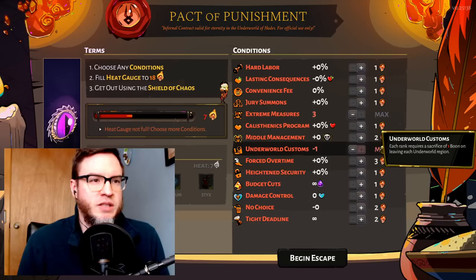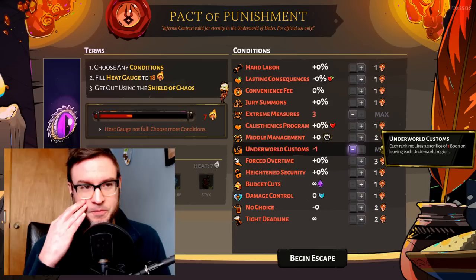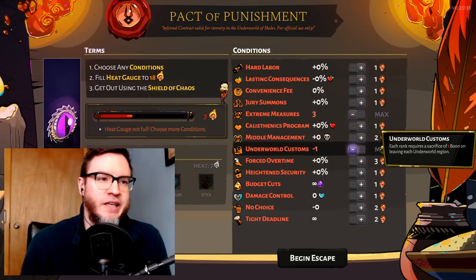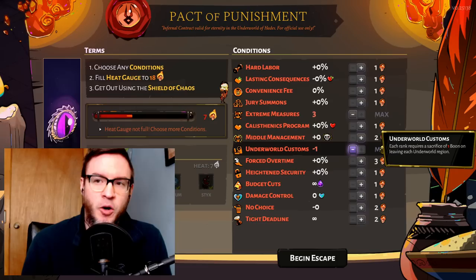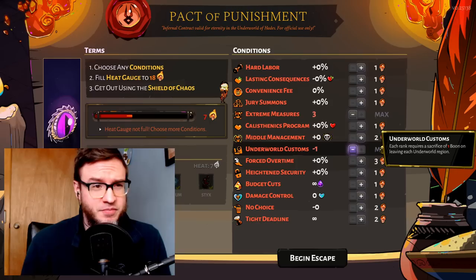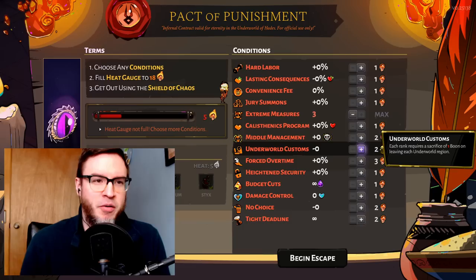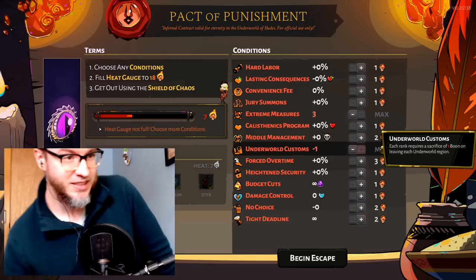Underworld Customs requires you to sacrifice one boon on leaving each underworld region. This is tough because typically I don't want to remove any of my boons even for a lot of money. You can strategically grab boons you don't really want, hoping those show up at the boon sacrifice altar, but it's a challenging one. I don't take it — it's two points but you're missing three fewer boons by the time you reach Hades, which is significant.